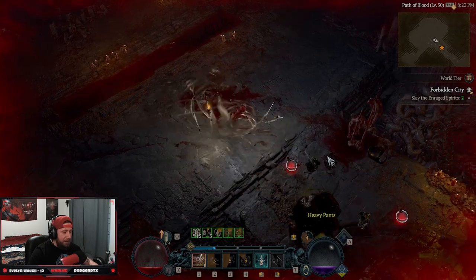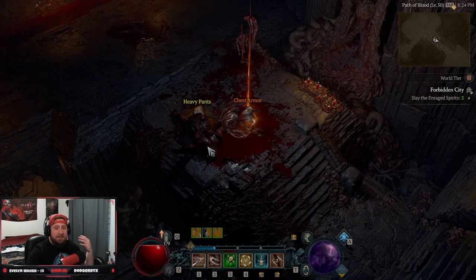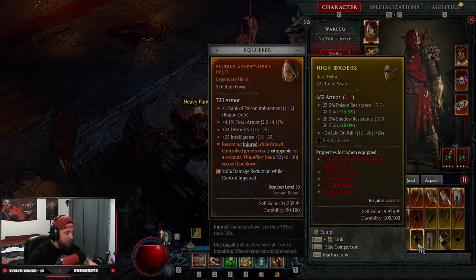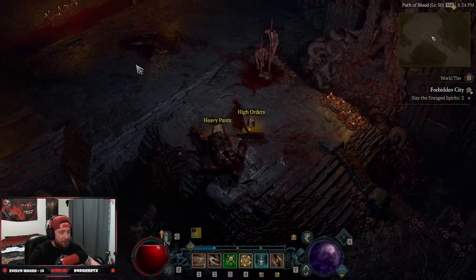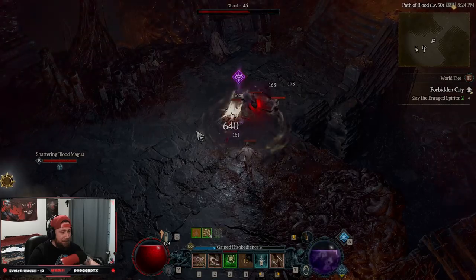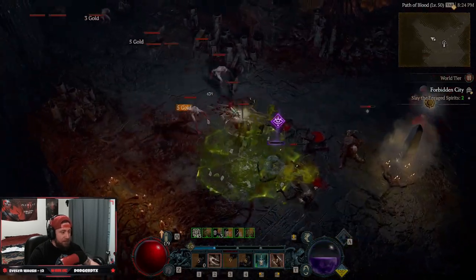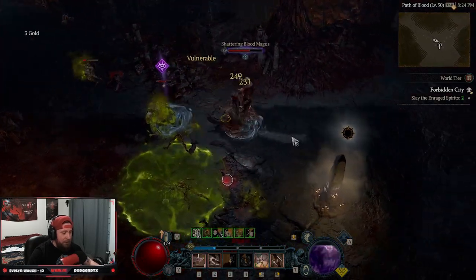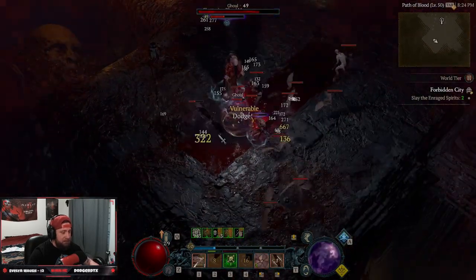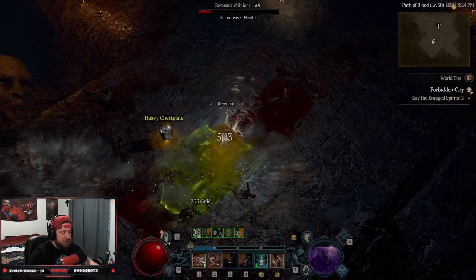We got the Butcher kill — that came down to the wire! You guys can see how strong the build is against the Butcher on World Tier 2. He is very aggressive. Checking the chest piece — the build is really cool and very strong. Drop the trap, get Twisting Blades going, hit multiple enemies, let blades return. You're constantly moving, which is really good.